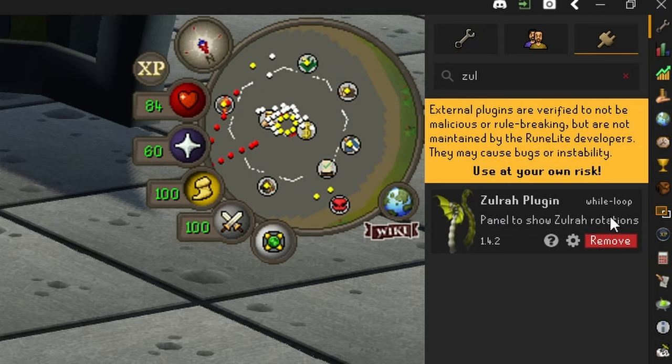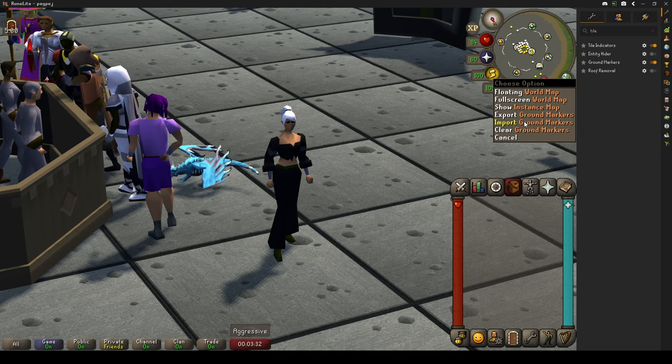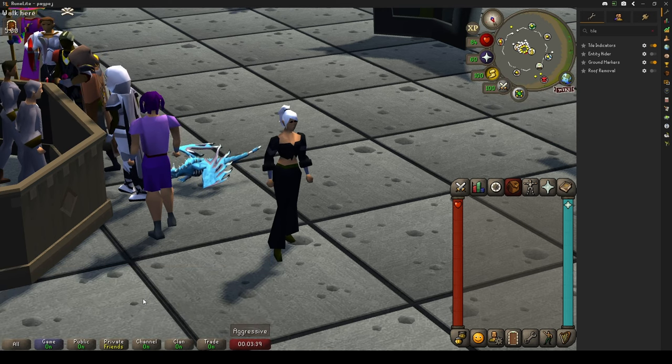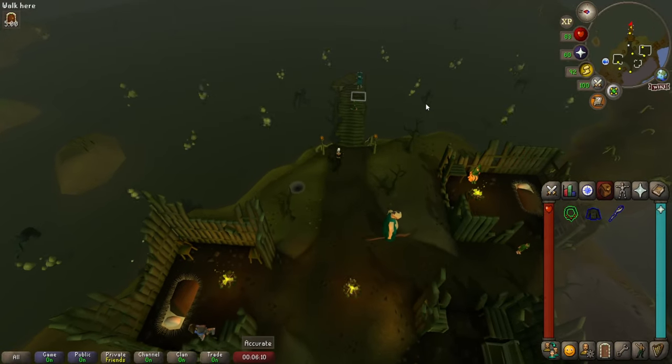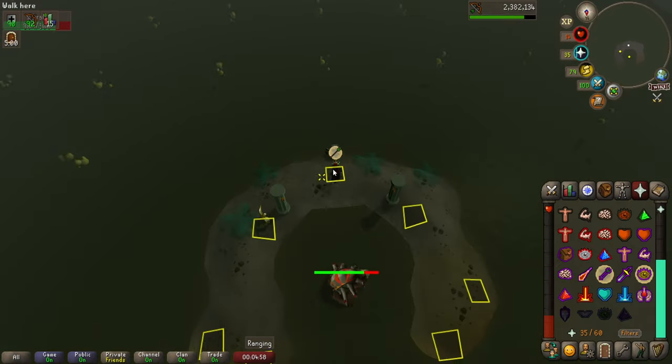If you're using a RuneLite client, you definitely want to get the Zulra plugin because this is how we keep track of phases during the boss fight. You also want to import the ground markers, which I've added into the video description below — this literally tells us where we need to stand in each phase. If you don't have RuneLite, you can download a picture of Zulra phases and keep track on another screen. It's also important to know that once you die inside the boss area, you can get your items back either from Death or from the priestess in Zulandra.